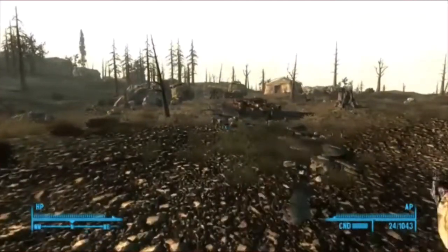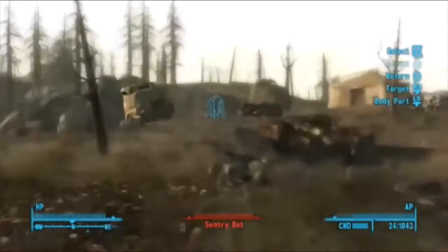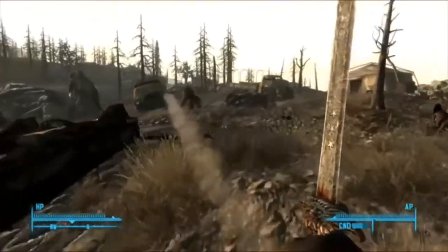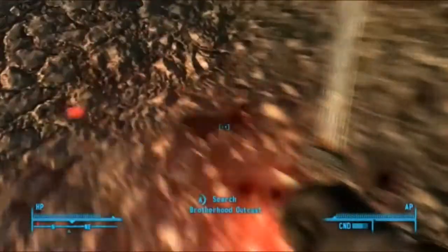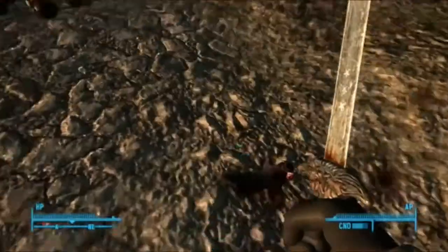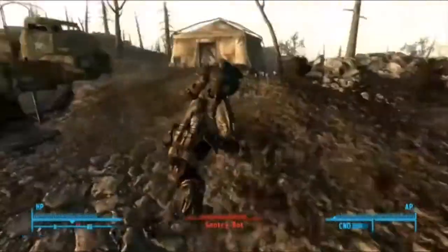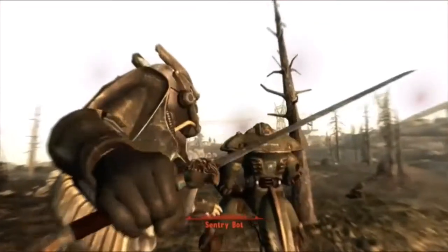I think I heard a sentry bot up here, and they're pretty difficult to kill. It might be Enclave because I just saw it fighting a Brotherhood of Steel member — the Enclave are against the Brotherhood of Steel. I think they've taken over the Jefferson Memorial because that's where the purifier is, so hopefully they don't work out the code while I'm away.